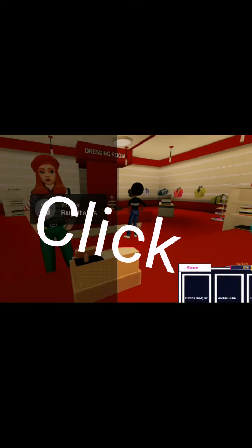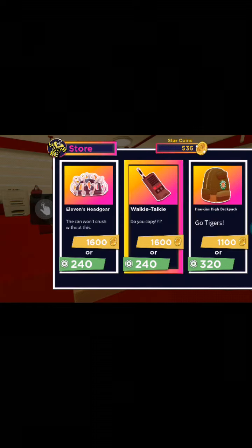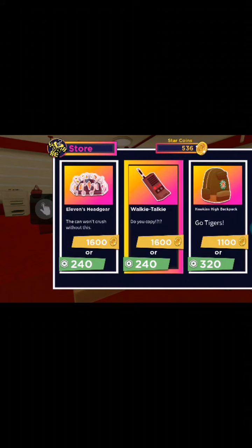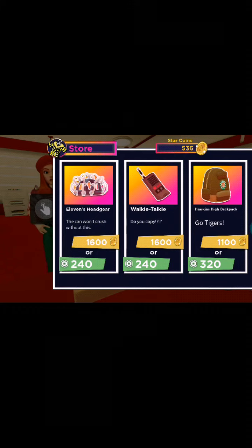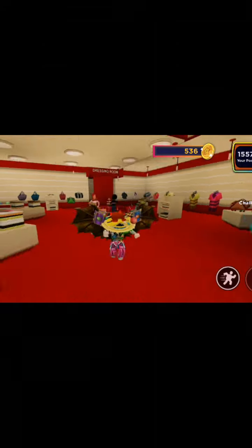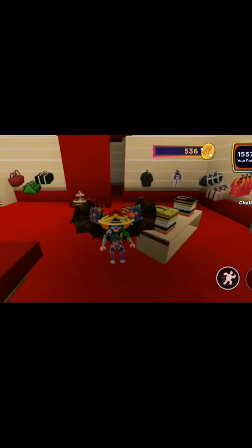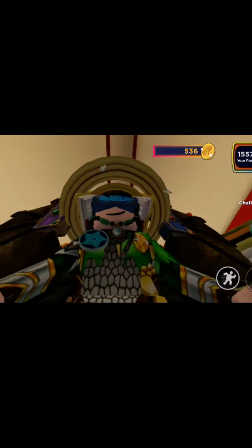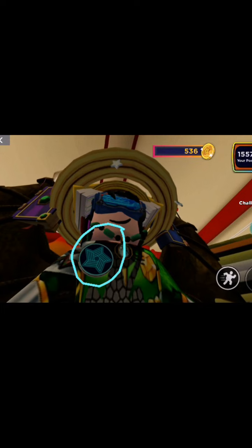What you have to do is go here and scroll down. I already bought it so I don't see it right here, but you gotta scroll down a little bit and then you see it — you gotta select it. It's for only 50 starbucks, and then you buy it and you go to your inventory and you get this beautiful looking thing.